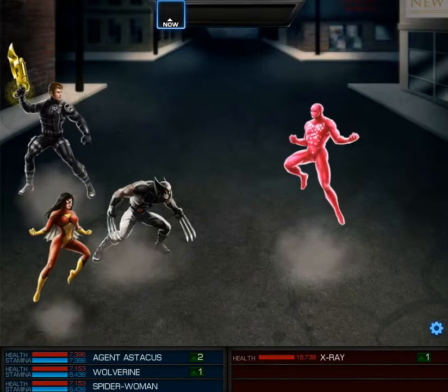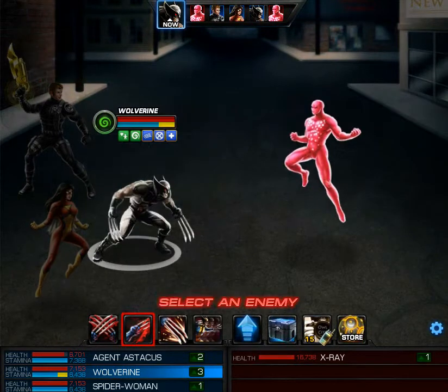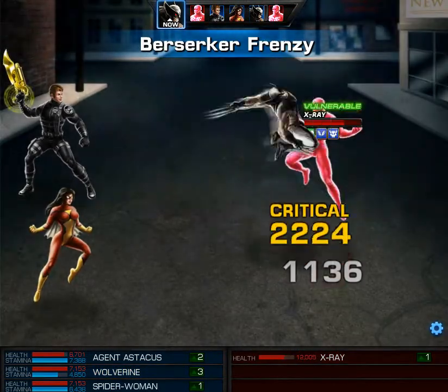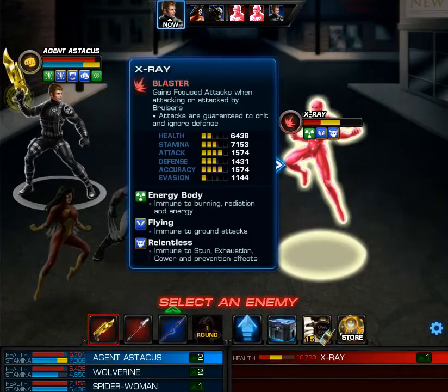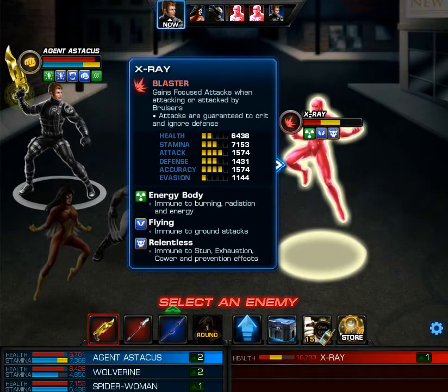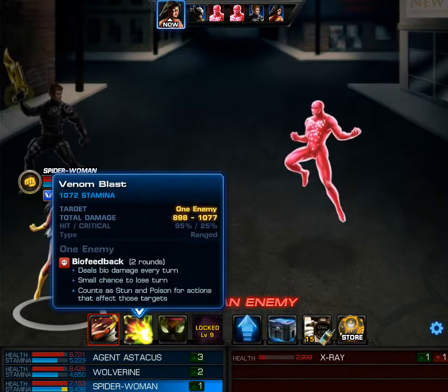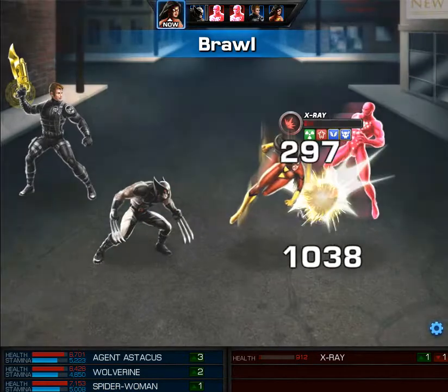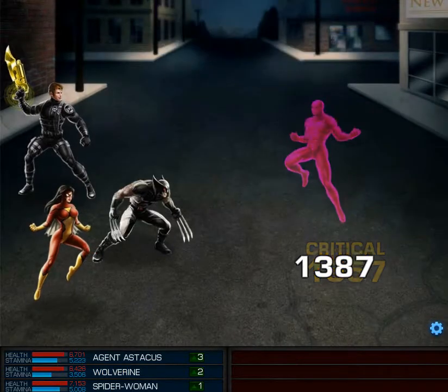So we got UFOs here. I'm guessing there's gonna be one battle and then we're gonna get Vector. Yeah, Wolverine's got this one. I can't remember — was this guy immune to burning, radiation, and energy? Yeah, he's immune to energy attacks. So X-Ray goes down like a rock. Pretty easy.